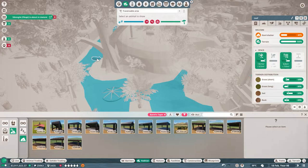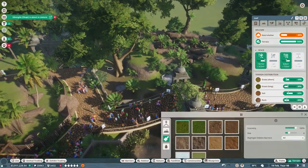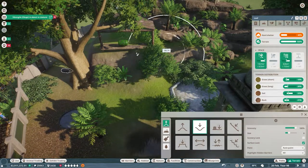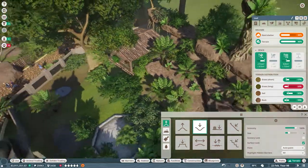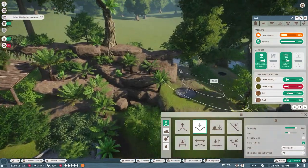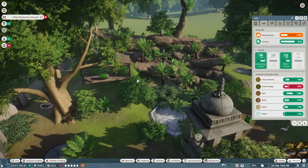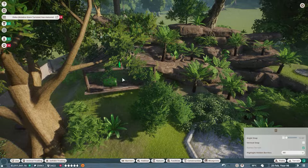I can see where they can go — and look, they can't even get up there. My terraforming is literally awful. Come on dudes, you need to be able to move around and actually get up here, otherwise what's the point of having this beautiful place for you when you can't budge up there?